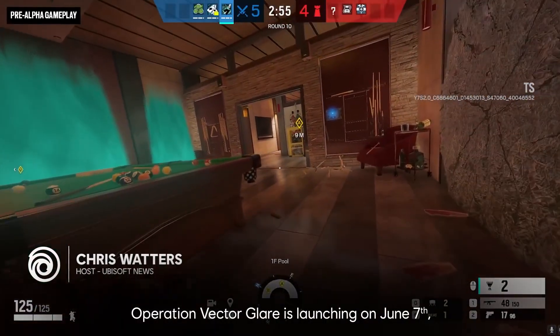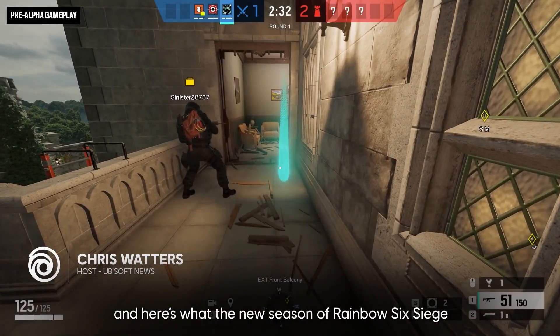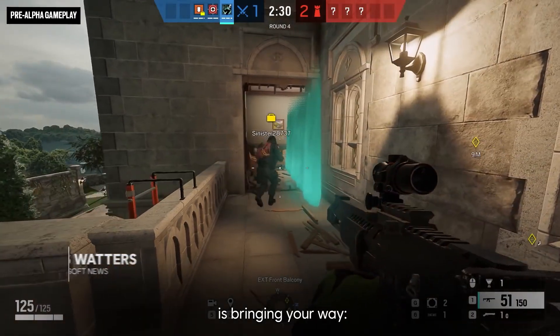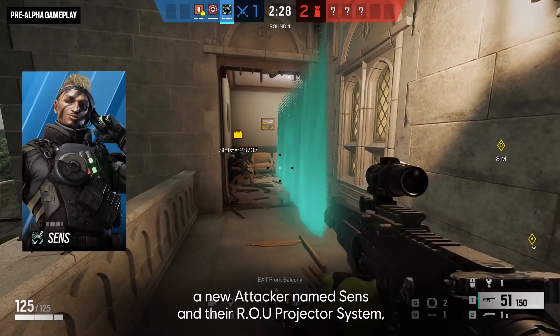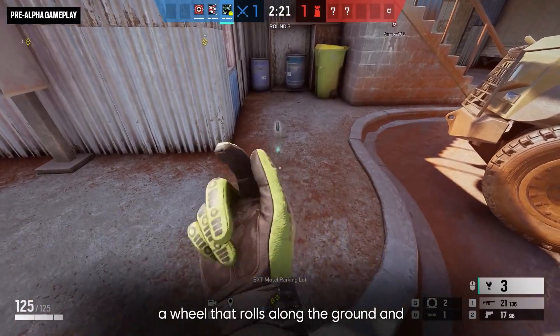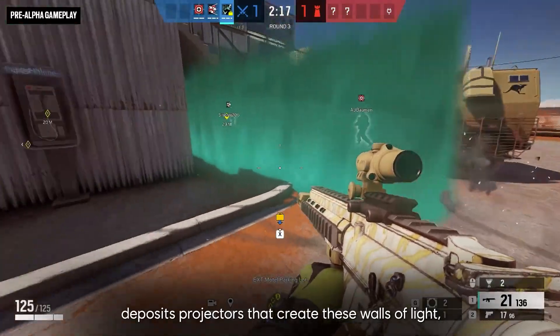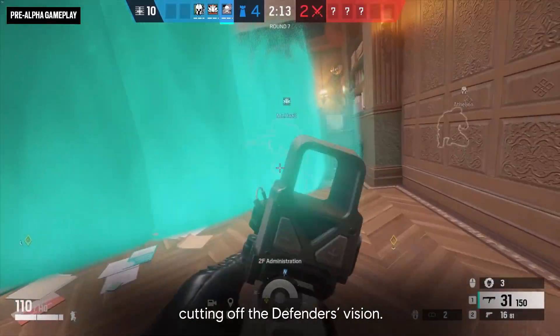Operation Vector Glare is launching on June 7th, and here's what the new season of Rainbow Six Siege is bringing your way. A new attacker named Senz and their ROU Projector System — a wheel that rolls along the ground and deposits projectors that create walls of light, cutting off the defender's vision.